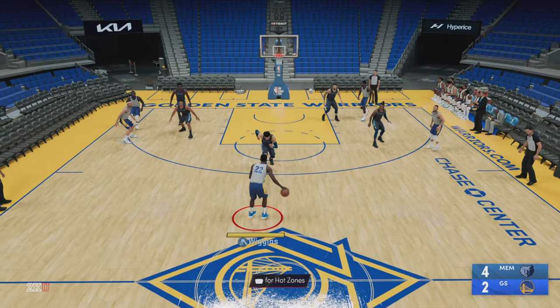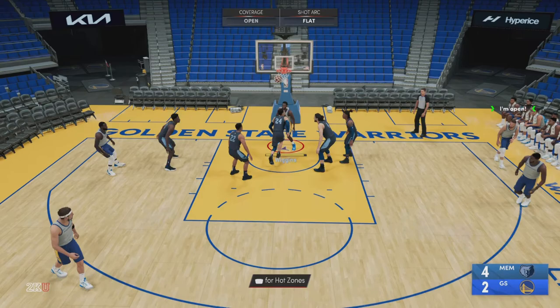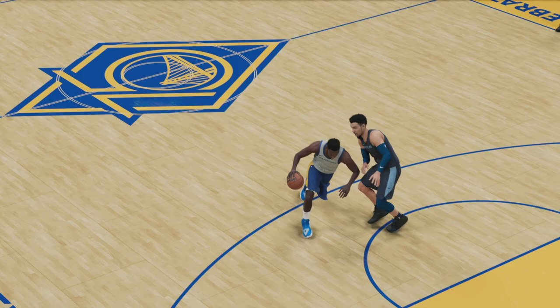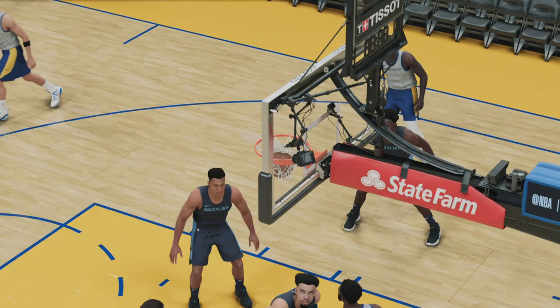This move works really well for slashing type wings. For example, here Dylan Brooks is a decent defender. I just use that change of pace, hold turbo, and drive towards the basket. As soon as I get that forearm to chest animation, which allows Andrew Wiggins to protect the ball and create contact, that turbo will burst by and cancel that contact animation for an easy finish towards the basket.